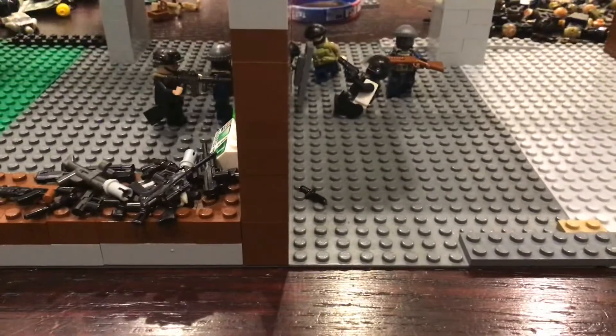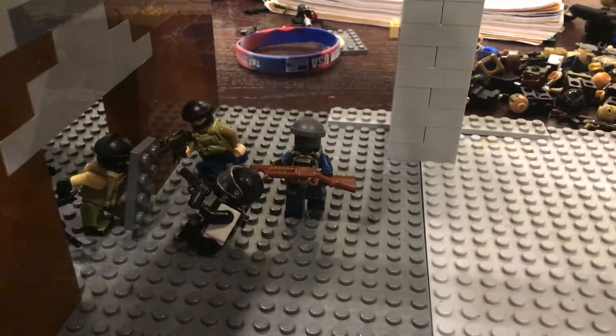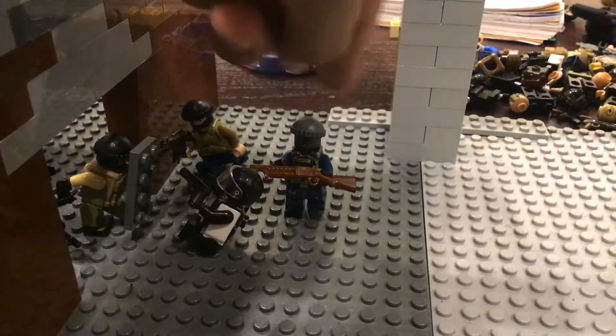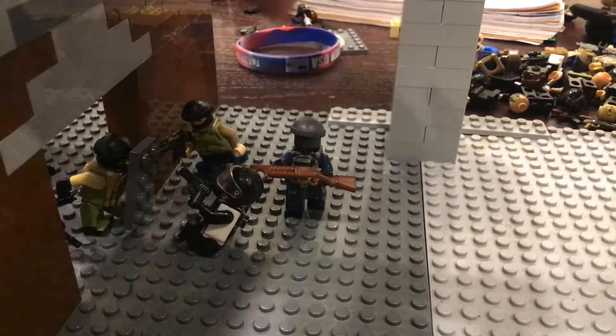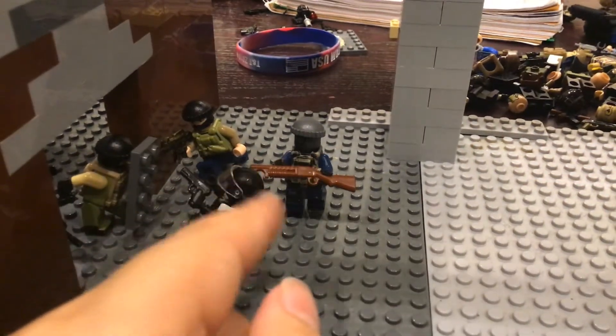I'll show you guys the box art I made and a breakdown of how I did it. First, you just have your wall and your door — the door should be wide enough for the riot shield to fit in. Get your character set up like this: you need someone with a gas mask as a soldier. He needs to have a shotgun and be right behind Bandit.